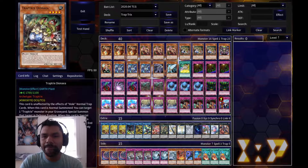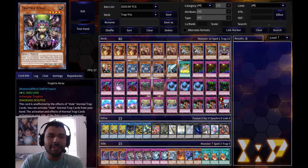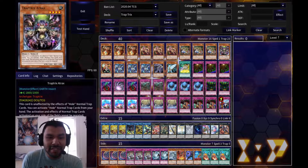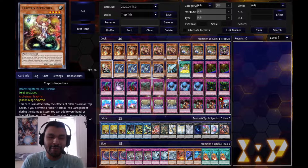For the next Traptrix monster I have one Atrax. As long as she's on the field you can activate normal trap hole cards from your hand, which is really good. She also has a secondary effect: the activation effects of normal trap cards that activate on your side of the field cannot be negated.